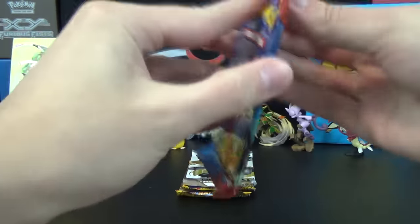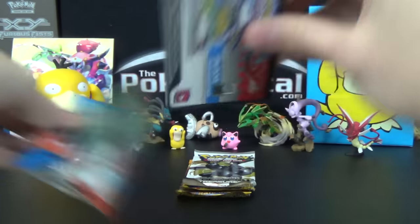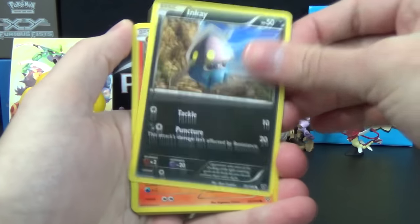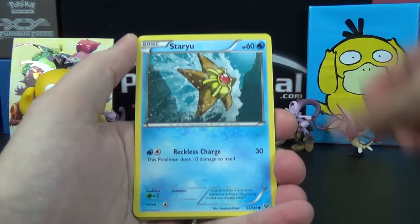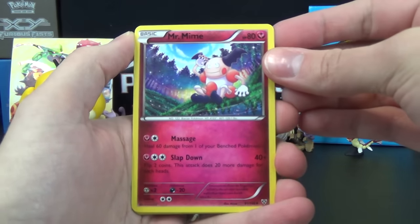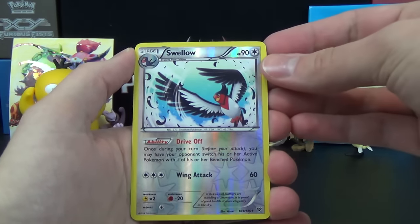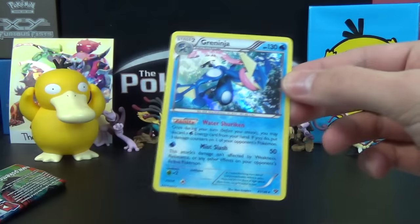Starting with that XY Base Set pack with Yveltal pack art. We are onward and upward here with an Inkay, Slugma, Hana Sage, Staryu, Swirlix, Mr. Mime, Quilladin, Evo Soda, Swellow Reverse — which is a rare — and a Greninja Holo. Very nice.